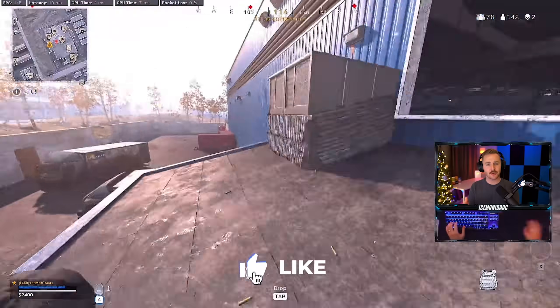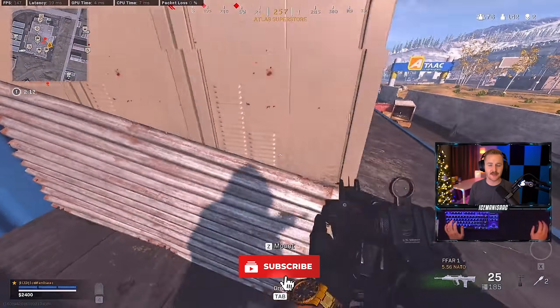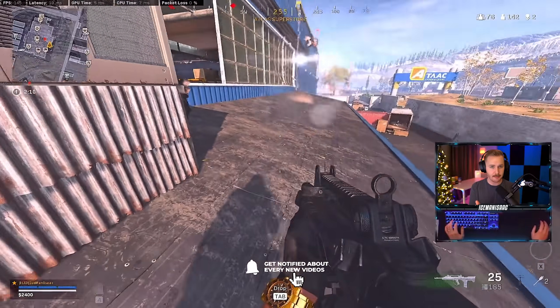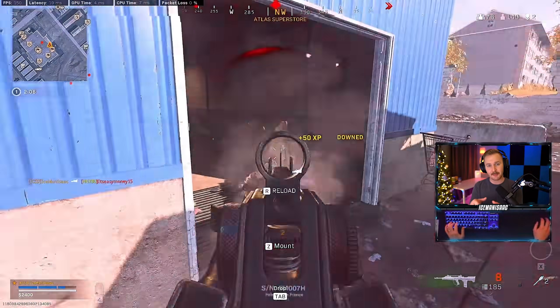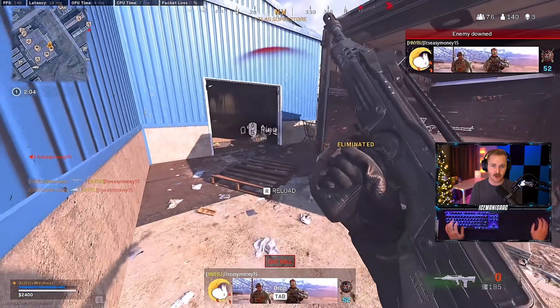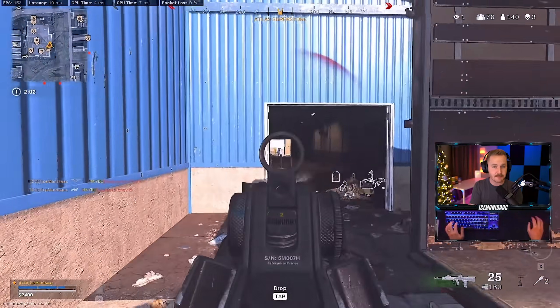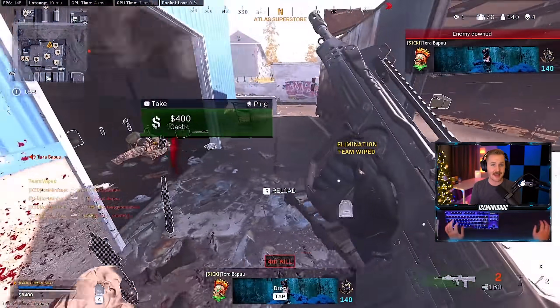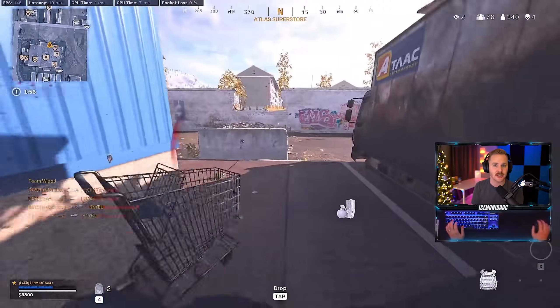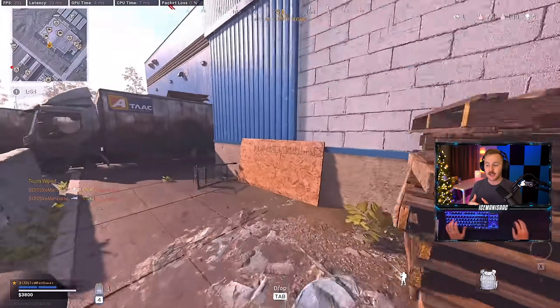Hey, what's up and welcome everyone to another installment of the Warzone Academy series — a series dedicated to helping you become a better Warzone player through in-depth guides and gameplay review. Today we're taking a look at my 10 favorite flanks across all of Warzone, whether they are cheeky peeks or cheeky jump spots. These are all the spots I like to use around the map to outplay my opponents, especially when they're posted up on the high ground.